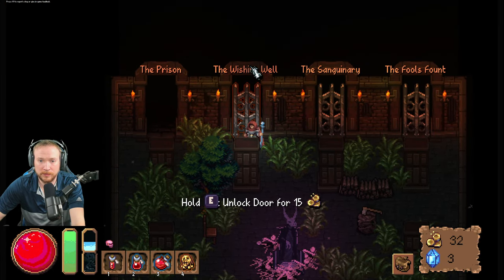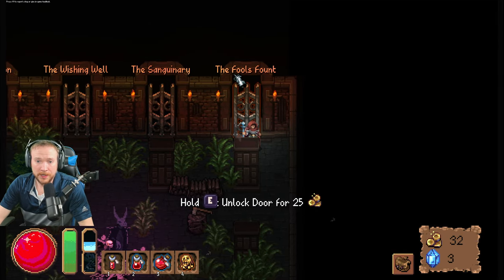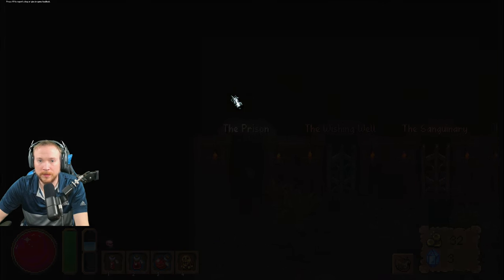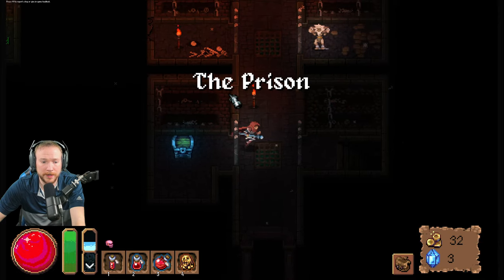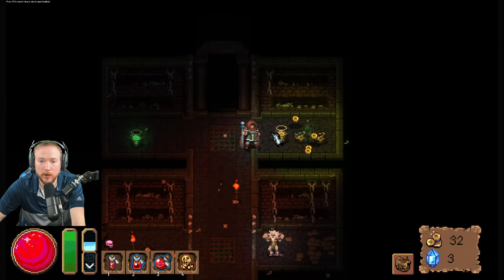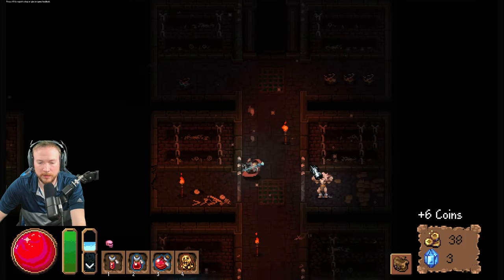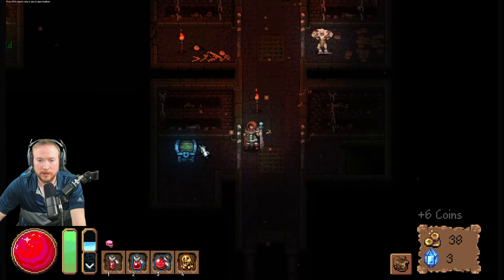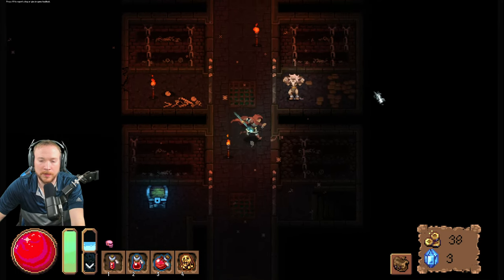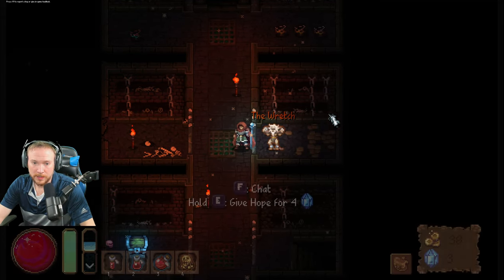I'd rather stay alive. Alright, so I can unlock — I need to remember what these things do. The fool's found. I'm just gonna try and find a way to get rid of this. Oh here he is — I don't have it, it's four to do it but I can. Oh I can! So that is a good thing when I run across him. I got some gold — I want to kind of upgrade him every time I see him.